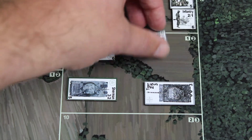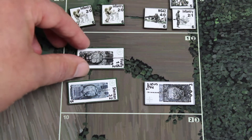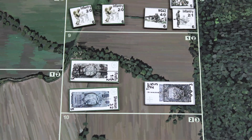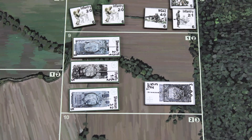Looking at the armored fighting vehicles, on the Allied side we've got a Firefly — which is, for those who don't know, basically a Sherman chassis with a very powerful gun — and we have a Sherman 76 counter here, which is a variant of the Sherman with a slightly more powerful gun used in the game.